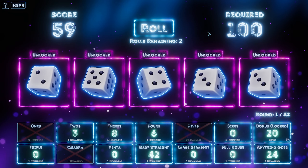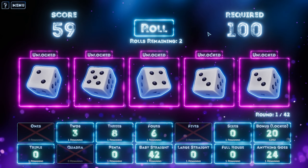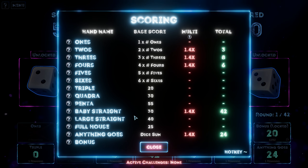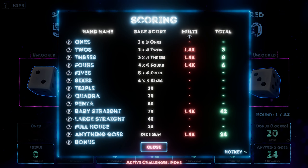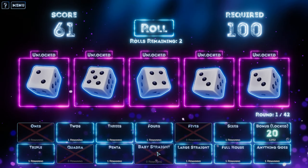This is challenging. I haven't played Yahtzee, by the way, in maybe about 15 years. Baby straight, 42. What's a baby straight? Just a short straight? Base score is 30 — a baby straight is four consecutive numbers instead of a full straight, that's five. We'll take a baby straight.